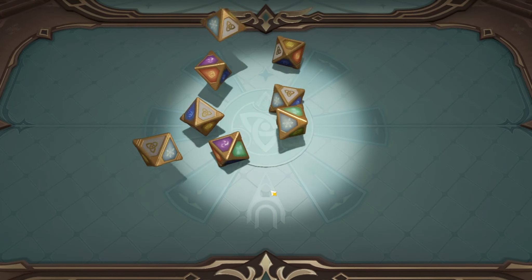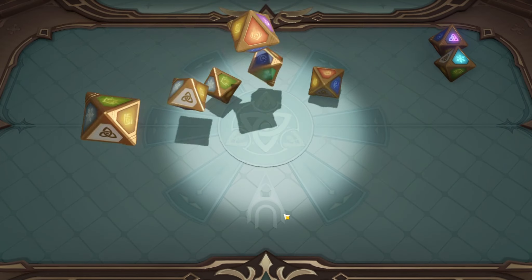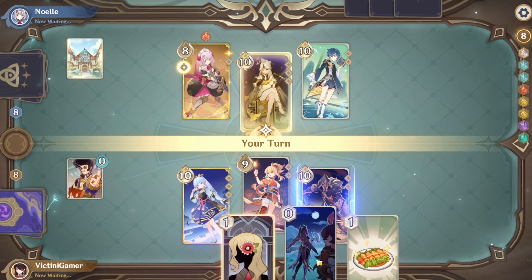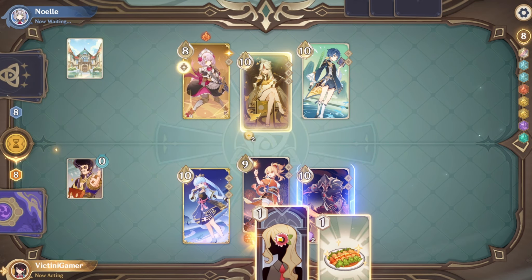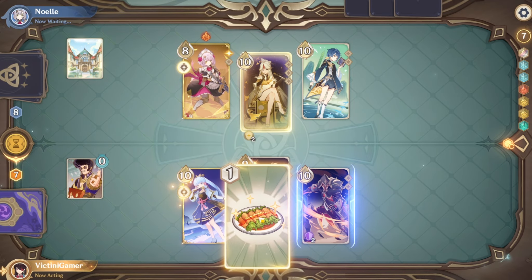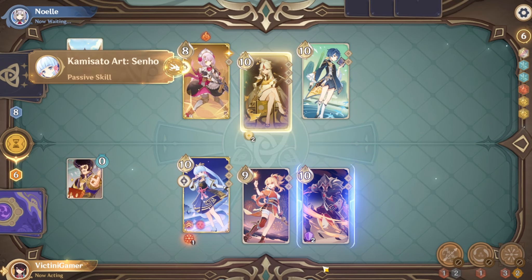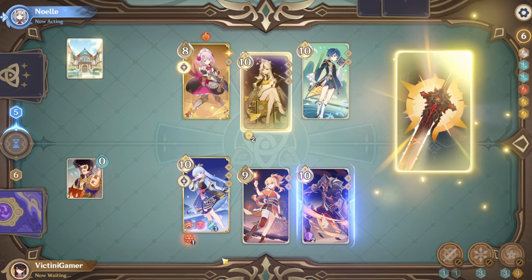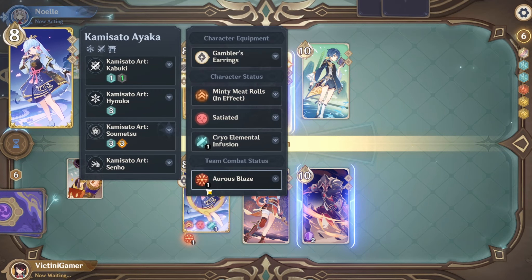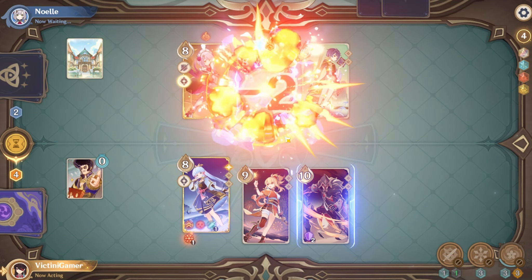We're gonna be swapping to Ayaka next turn, so we need Cryo dice — that's what we need right now. Let's see if we can get some. That's pretty bad, we need at least one more. There we go. We're gonna be using this on Ayaka as well, and we're gonna be swapping to her. There we go, we can do two normal attacks with her, which is why I set her up to be like this. Alright, she has shields ablazed. We'll just do that.